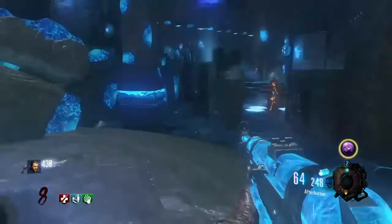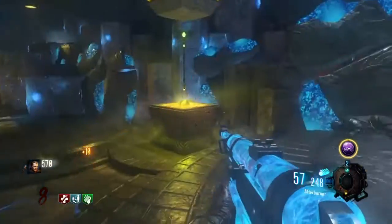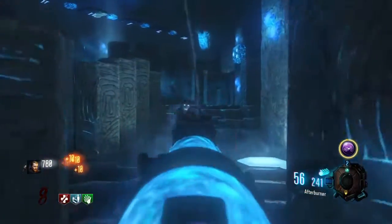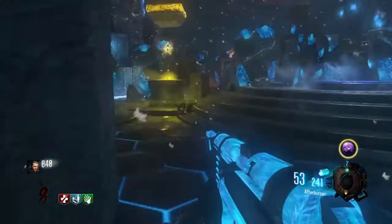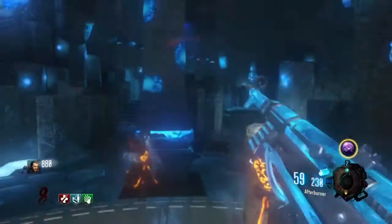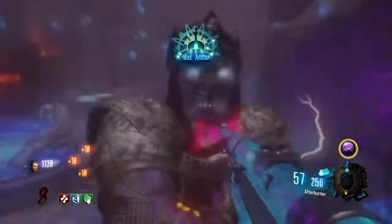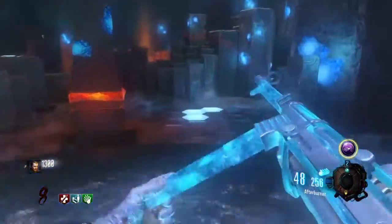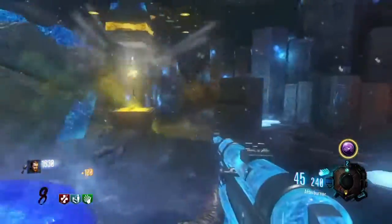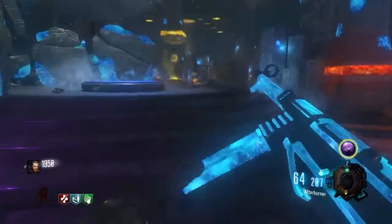That sound right there is the boss zombie, and he is a big pain in the butthole. He absorbs bullets like a sponge. I picked the most ineffective staff against him for that reason — I probably should have picked a more effective one against him, but I didn't because it was supposed to be a challenge.